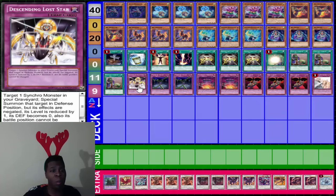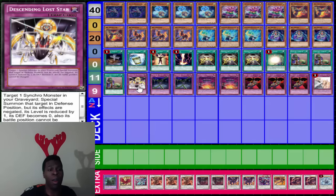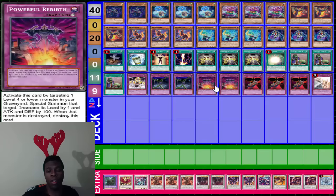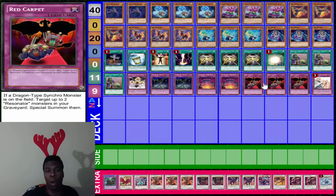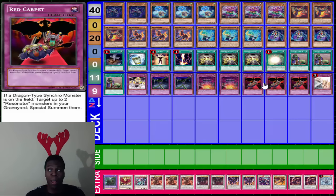Then we have Traps: Descending Lost Star — a lot of people don't remember this card. If you watched Yu-Gi-Oh! 5D's, you know what it does. It lets you bring back a Synchro monster from your graveyard in defense mode; its level is reduced by one, defense becomes zero, and it can't change battle position. Two Phoenix Wings Wind Blast, two Powerful Rebirth to bring back one of your level one through four monsters and give it a level boost. Three Red Carpet — as soon as you start bringing out your Hot Red Dragons and you have Resonators in your graveyard, flip this trap card up, bring out two Resonators, and then go to Calamity, Hot Abyss, Bane, or Red Nova. And Solemn Warning.